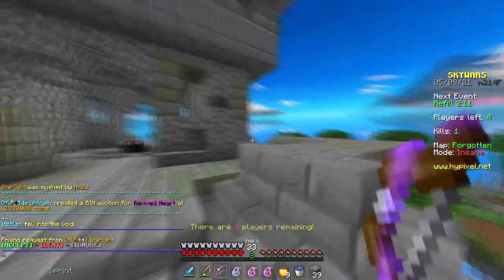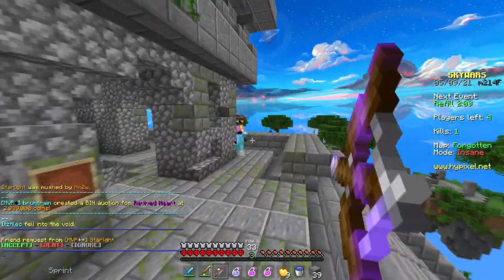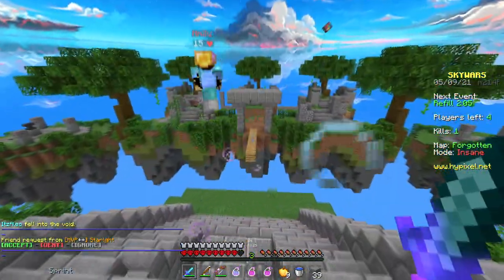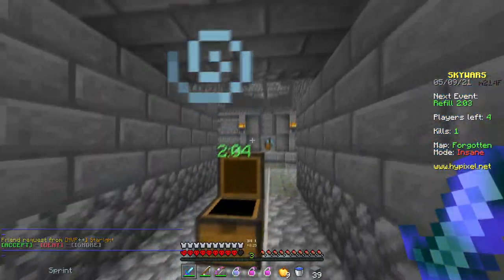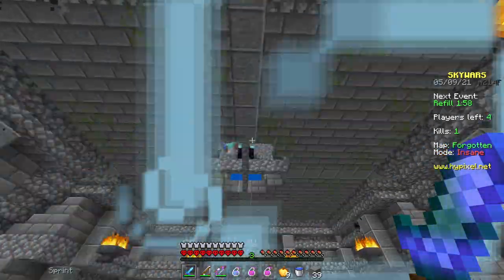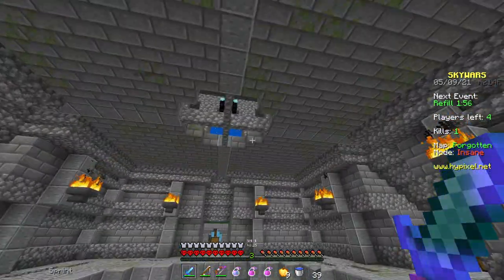Here's the bow, which is based off the defined bow but with different colors on it to make it match. This map has a huge hole right there, which is a bit questionable — and yep, he just fell in.